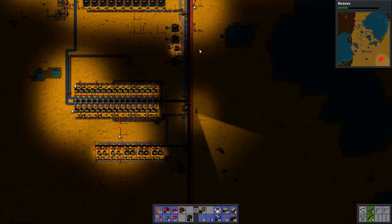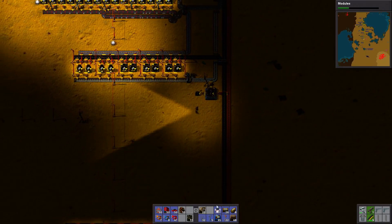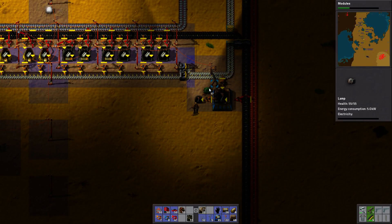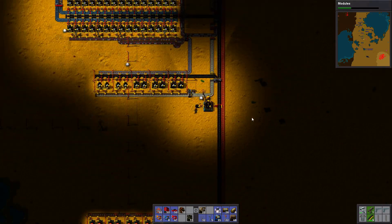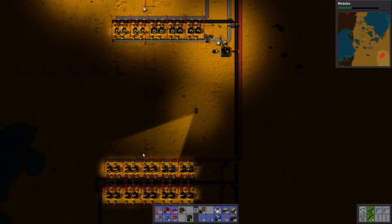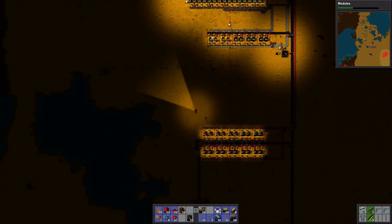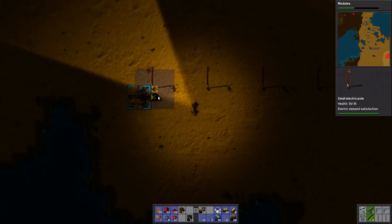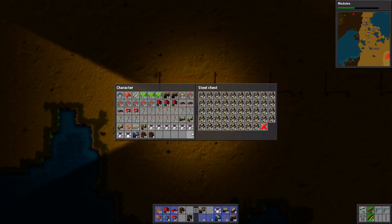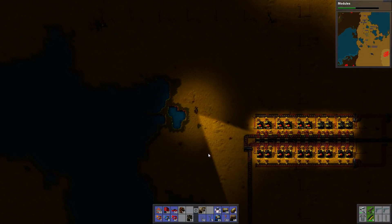It's also very easy to accidentally get rid of some random electric pole, and you're not really sure if this is an electric pole that supplies only local stuff or if it's needed to connect the big thing. So maybe I should just change it to using only big electric poles to connect different factories, and just use the medium ones inside each factory. I have so much stone everywhere anyway.